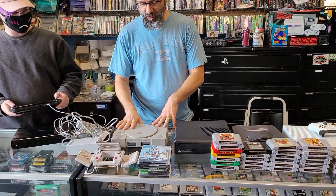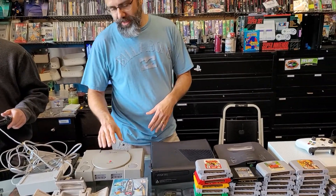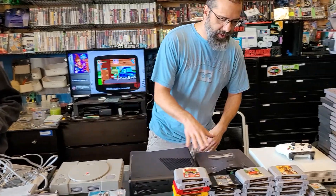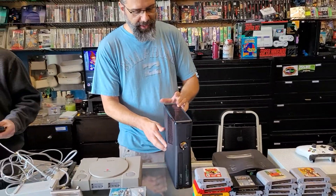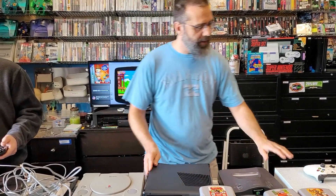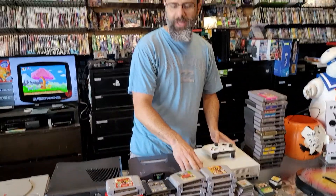Let's go through the consoles first. We got a PS1 — we got the other model yesterday or the day before, so we got both models in stock. We got a 360 slim model here, traded in. Let's open it up — it's a 250-giger. We got an N64. We got an Xbox One, this is the S model, so you can do some 4K in that.